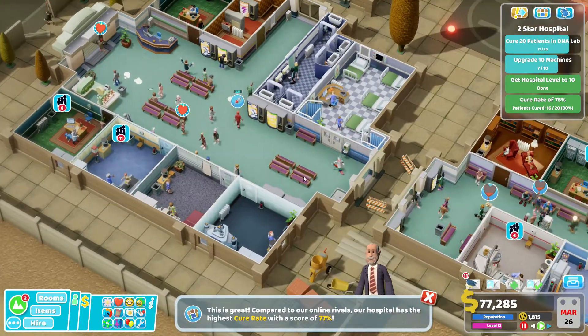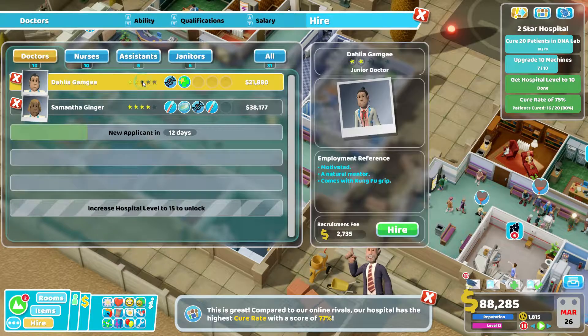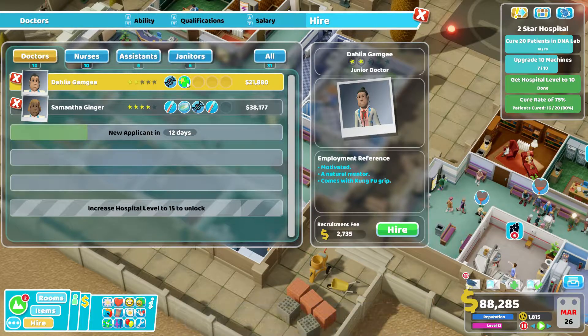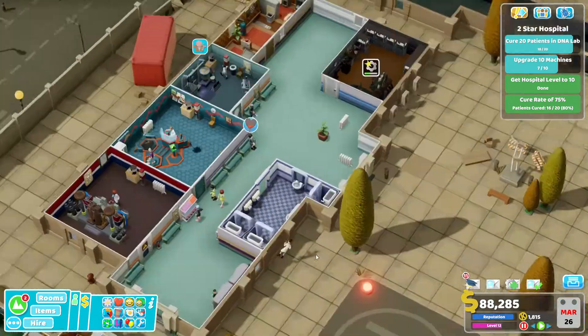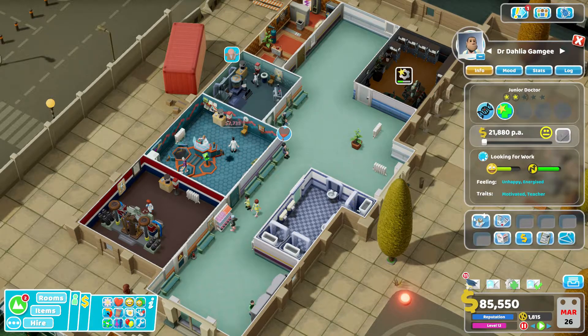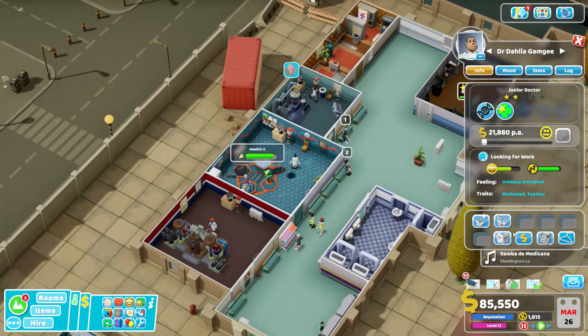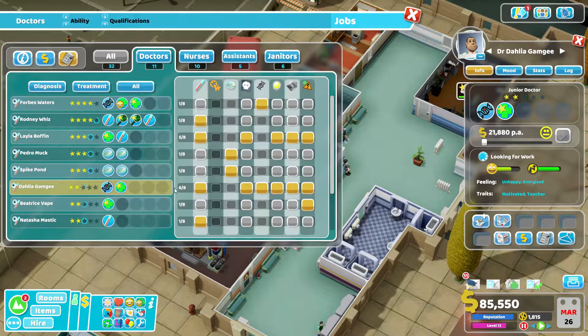Maybe someone's come and captured it now. Let's have a quick look — oh, look at that! Dahlia Gamji, a motivated and natural mentor DNA treatment doctor, and comes with Kung Fu Grip! Right, we're going to hire her to replace Forbes because Forbes is nasty and we want rid of Forbes.